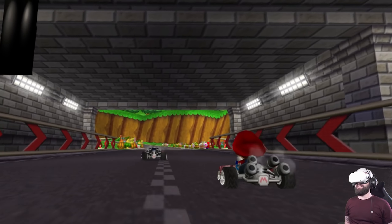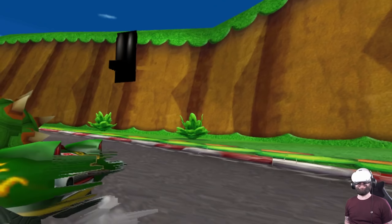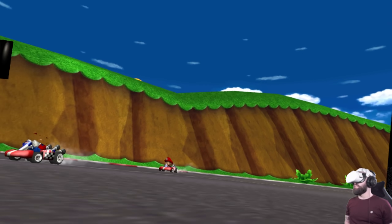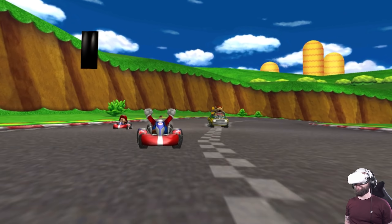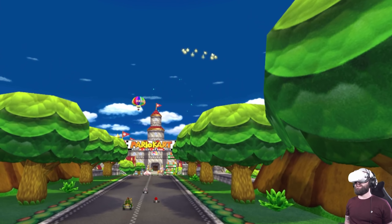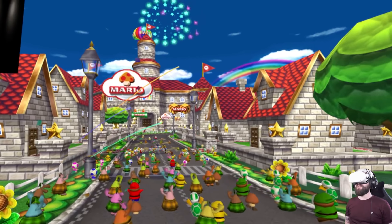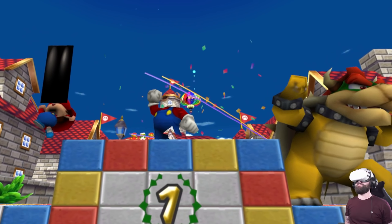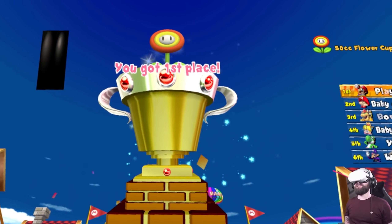Trophy ceremony! There I am — headless Mario off to get my trophy. It looks brilliant — it's so vibrant. I think that's the HD texture pack that really makes everything pop and cleans up all the jaggy edges. You can actually add anti-aliasing and pump it up within Dolphin VR as well, so you can clean these visuals up even more than they are right now.